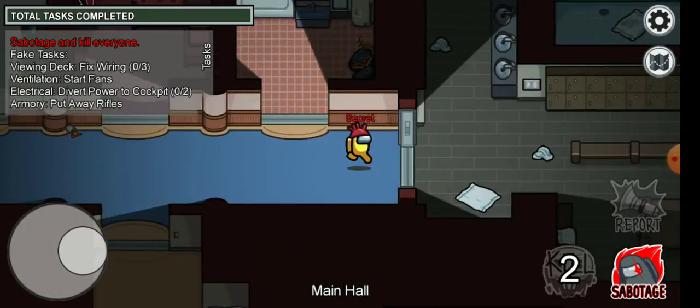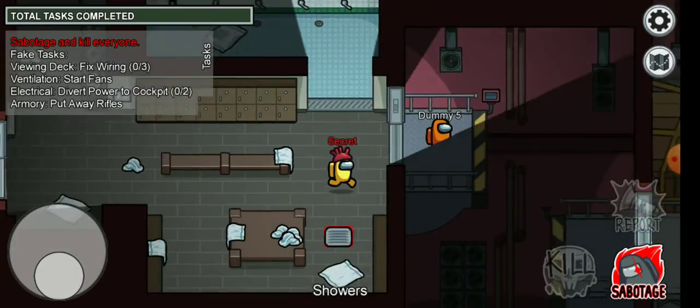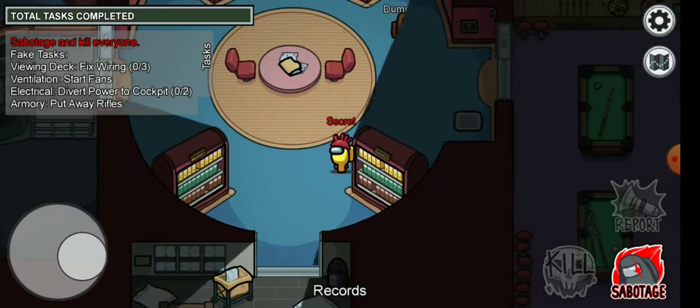The first place you should know is always Cargo Bay, which is the biggest room in the Airship map. Now if I can just find how to get there.